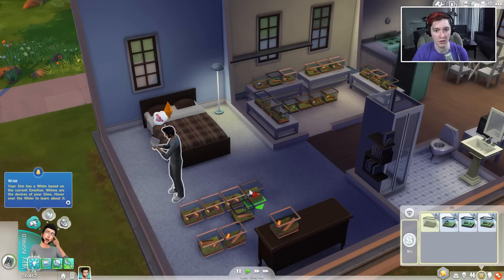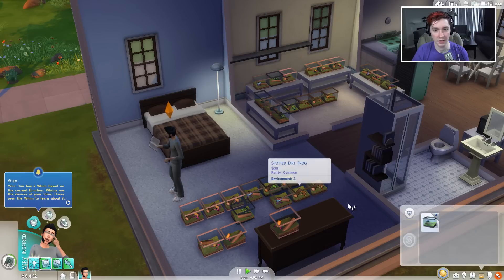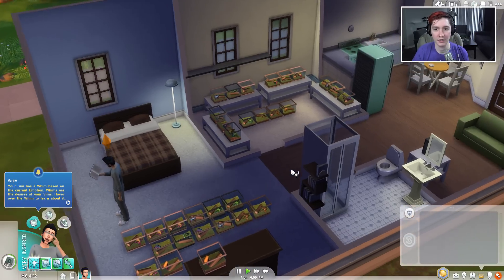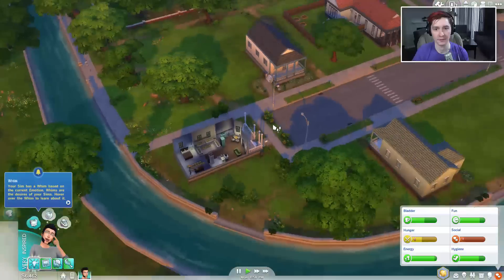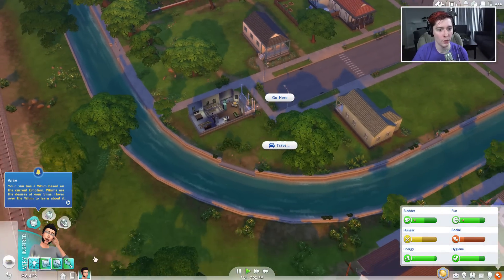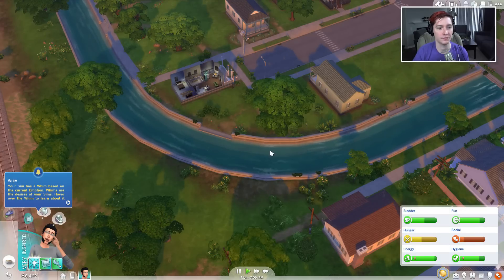I gotta go pee. But you gotta look for frogs. This is a thing, Anita — you need a prince. And we gotta kiss all of them. I'm putting all the duplicate frogs away. All the duplicate frogs are on the ground. What is that? You're a hypno frog! I am the hypno frog.